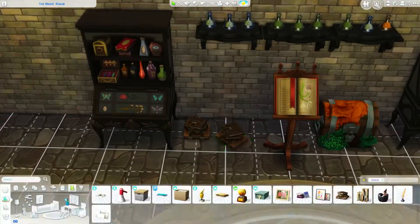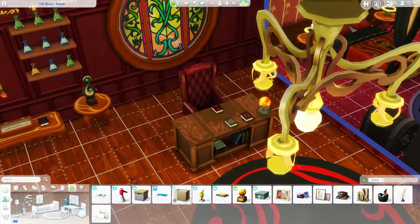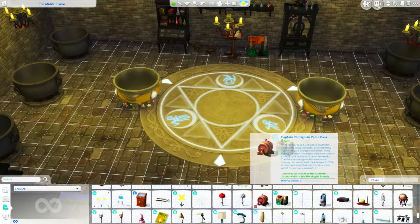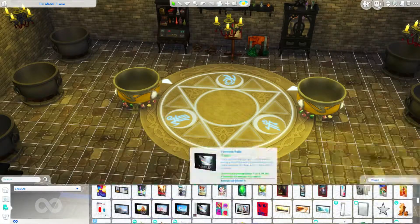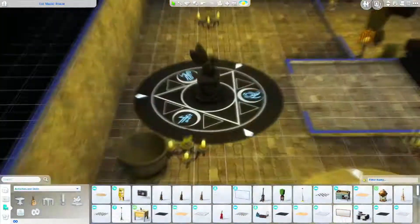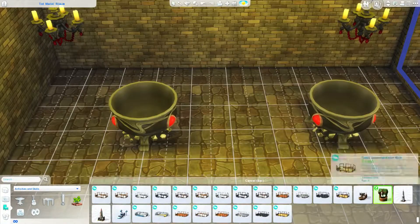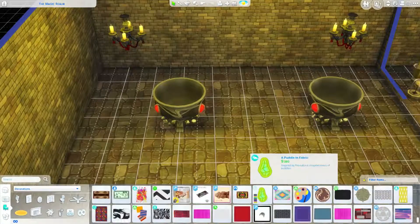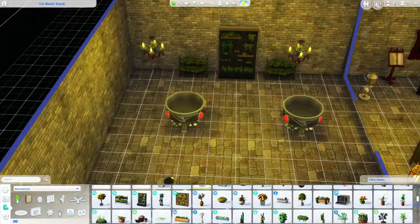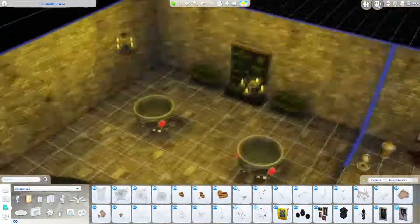I put in a little chest and books everywhere. I think this turned out pretty well - I had such fun building this. I put book items in the dungeon and in Morgan's office too. This place looked so great in the end and I was super happy with how it turned out. It took a long time but I think it looks so much better than what the devs made, at least in my personal opinion. It feels like a proper magic school now.